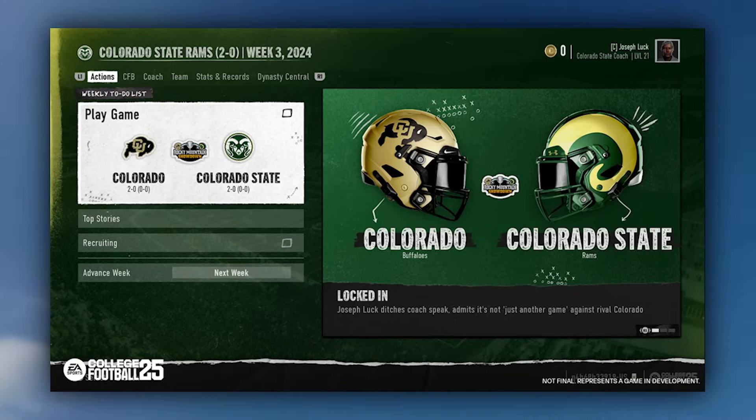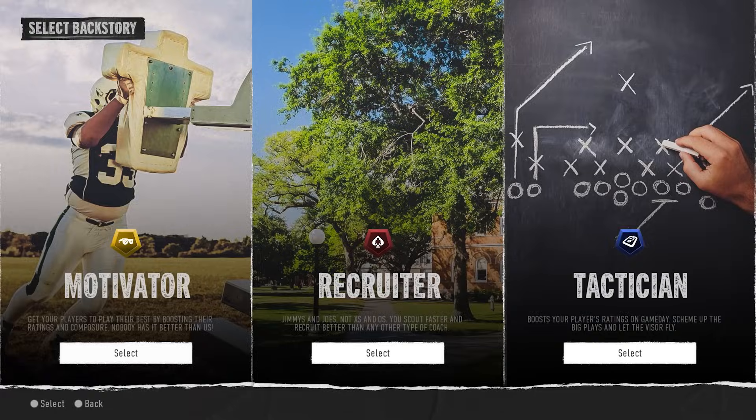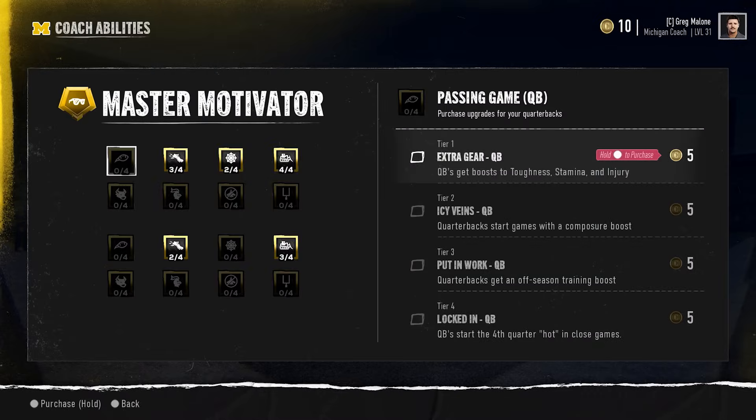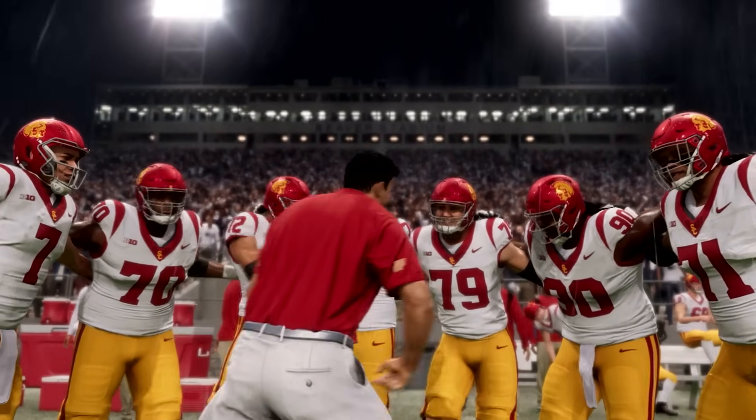When you kick things off in Dynasty Mode for College Football 25, you've got to decide whether you want to be an offensive or defensive coordinator, or just go be a head coach. You'll need to choose from the following backstories: you can be a motivator, a recruiter, or a tactician. As a coach, you've got to get familiar with the game's archetype-based coachability system. Every coach starts with a base class or coach archetype — think of this as your special ability if you were playing an RPG.